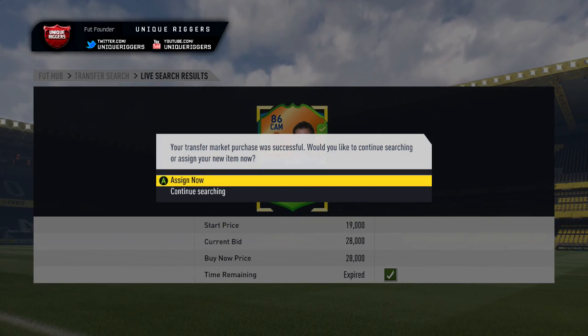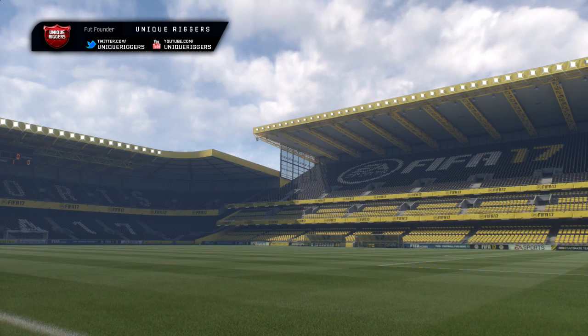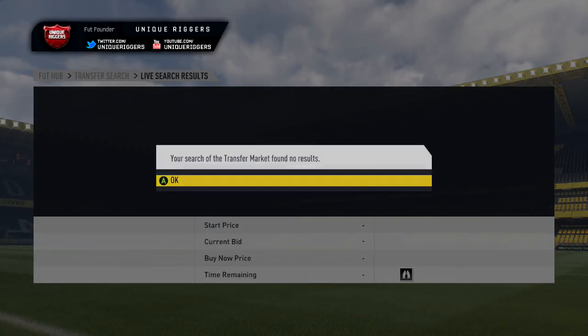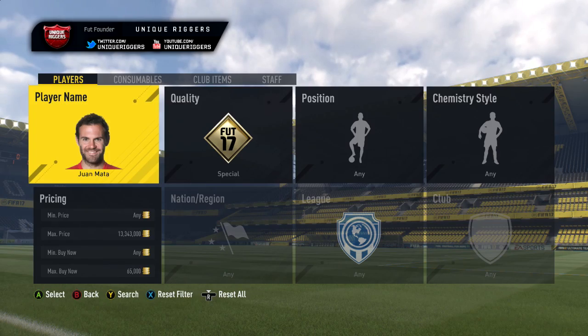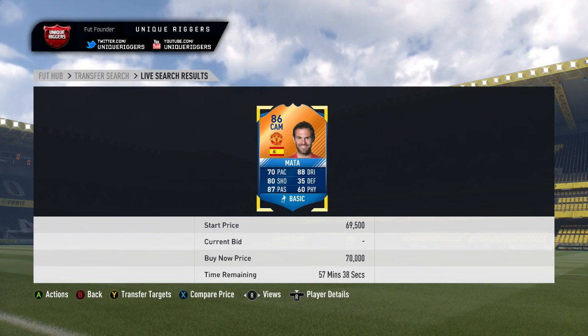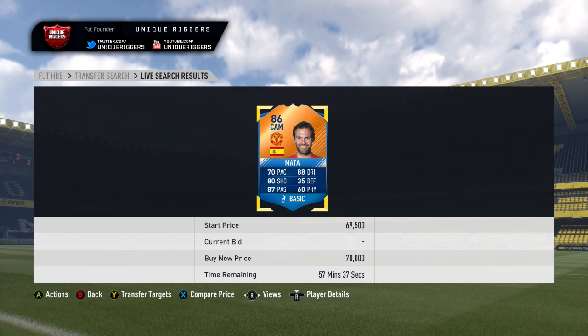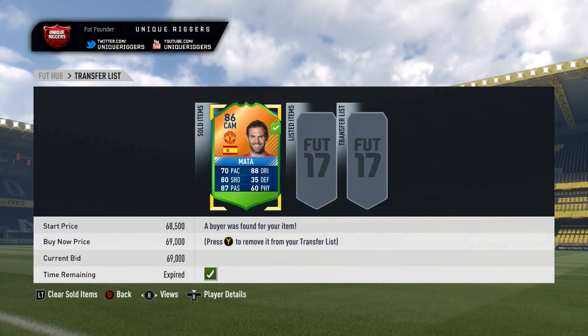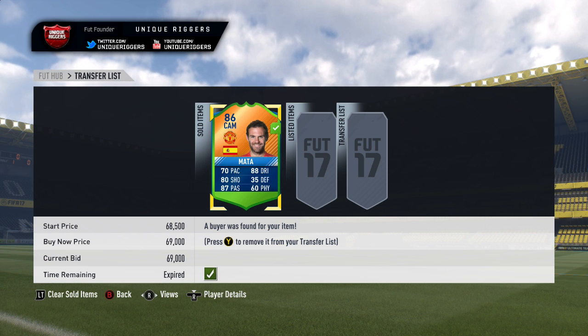Got him, picked up Mata for 28k there, so that's an absolutely amazing snipe. For the profit it's actually going to be like 30k I think, so that's my best snipe for a while. So 28k for Mata, the price I think is 70k. Going to list him up at 69k. So Mata has got himself 69,000 coins, and for the profit after the tax it's 37,550 coins, which is absolutely insane.